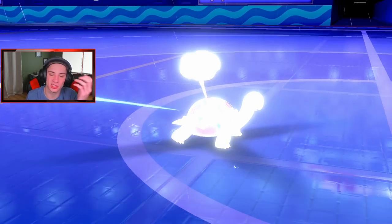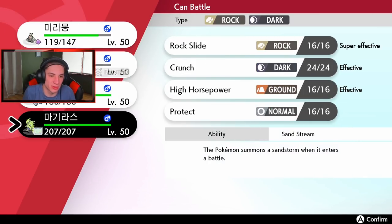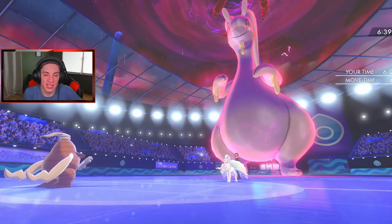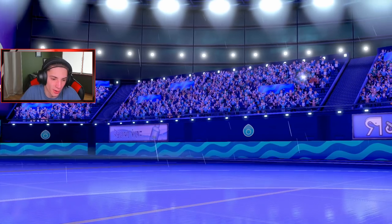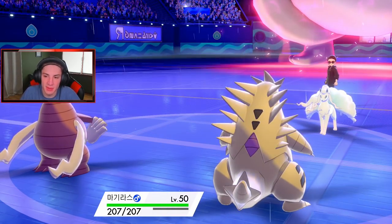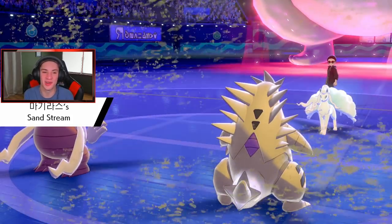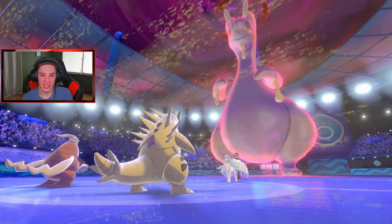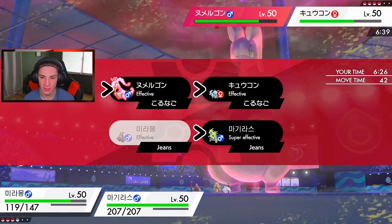Goodra is going to sleep - what's it doing next turn? Does it get one more turn or will it sleep this one? We're going to Bulldoze. Hopefully we're slower than Goodra - I think we probably are. Bulldoze lowers everyone's speed and we get the sand stream - no more water, get out of here! T-Tar can eat up Special Defense shots pretty well. Bulldoze pops out triggering the Weakness Policy, then I'm going to Dynamax and take things out.